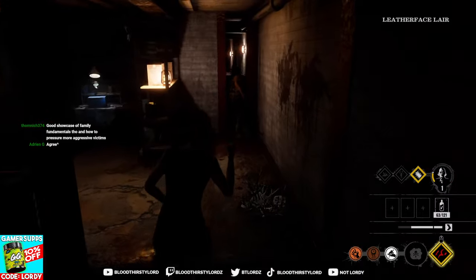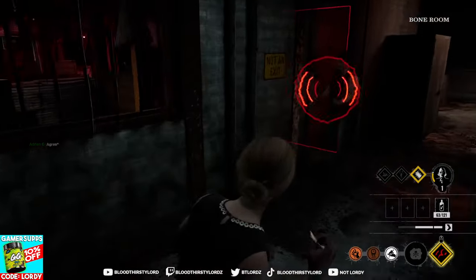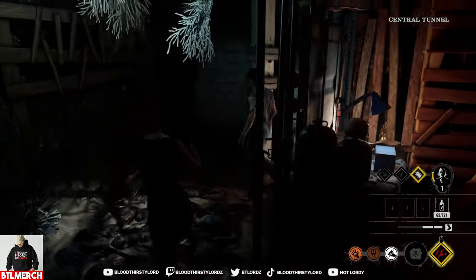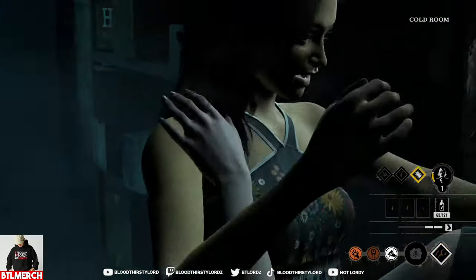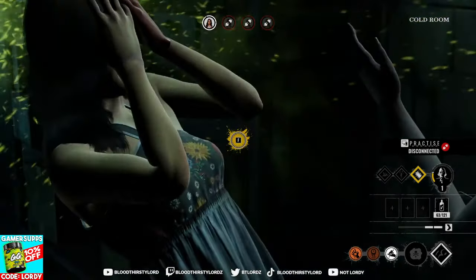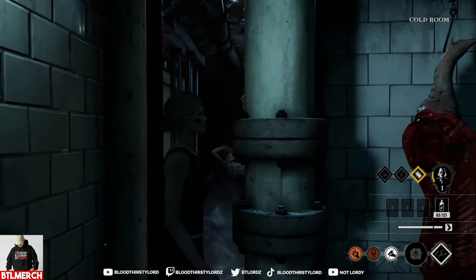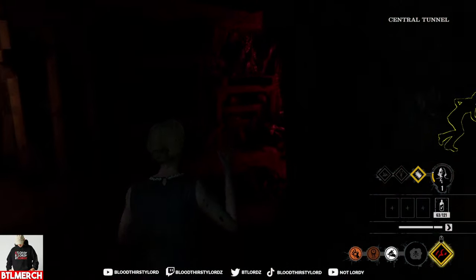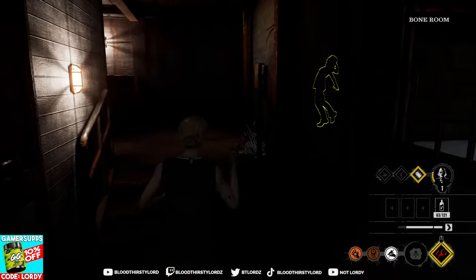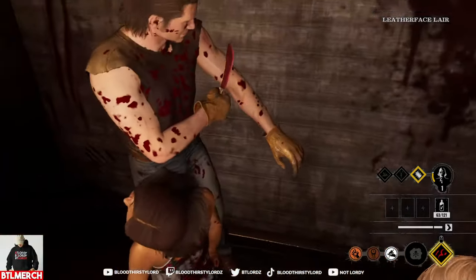Good showcase of the family's momentum and how to pressure more aggressive victims — that might actually be the title of the video. The door slam is not going to happen here; she was comfortable against one player but Johnny's playing pressure there. The player could die if Johnny gets around the corner in time — she's going to be behind me straight away. Johnny, get the kill! She made it through — damn, I was hoping to body block. Johnny's there though — close this corner — there we go, done, easy game.